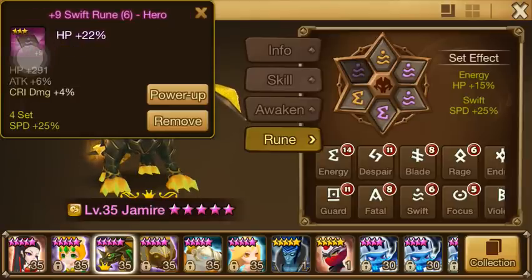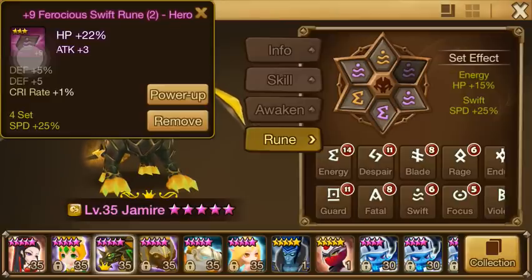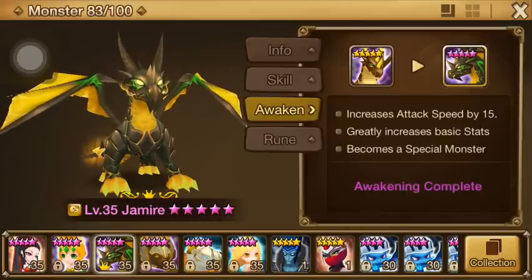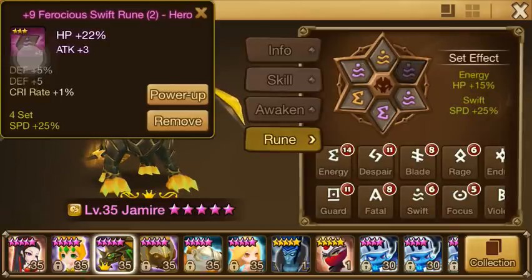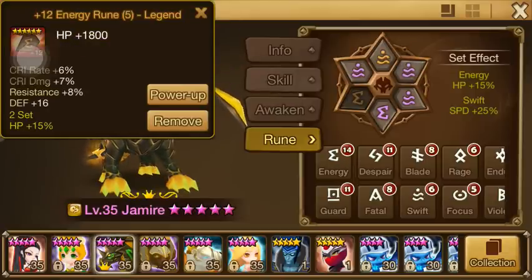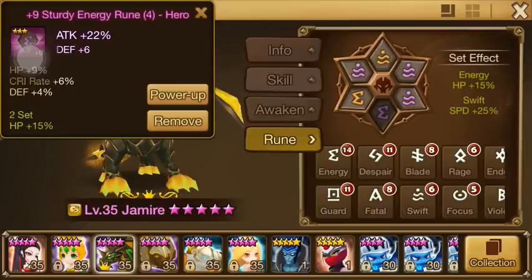Then we've got Jameer — there are a lot of ways of going about him, just depends on what you want. I'd still consider him support; I'm not using him for damage. I've seen people do Violent Energy, Swift Energy, all around Energy. Since he has attack speed on his sub stat, I went ahead and did Swift for now. It's kind of silly to do Swift without emphasizing speed in the two slot, but I really haven't gotten any good speed runes to switch in there.